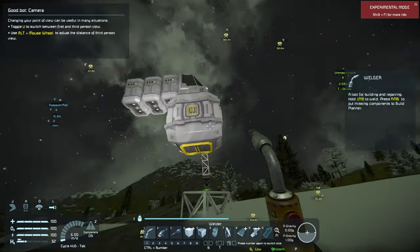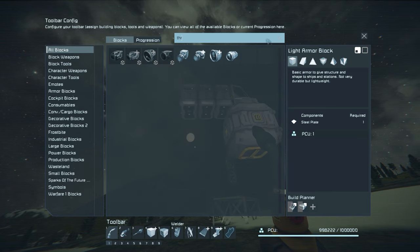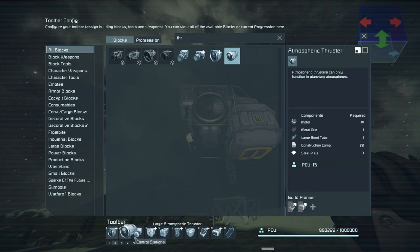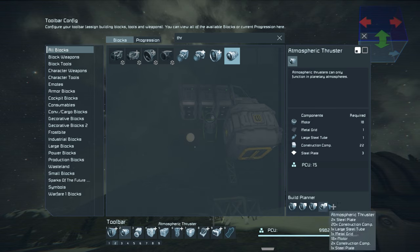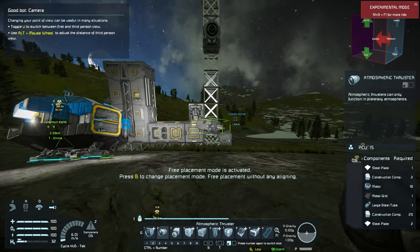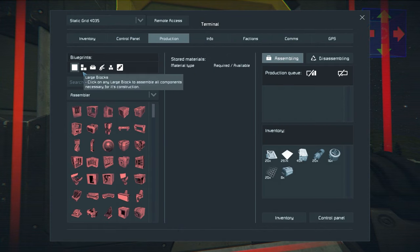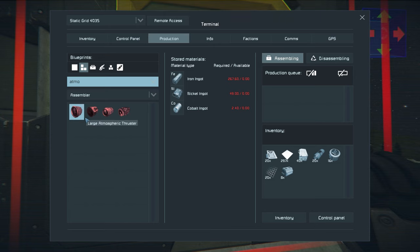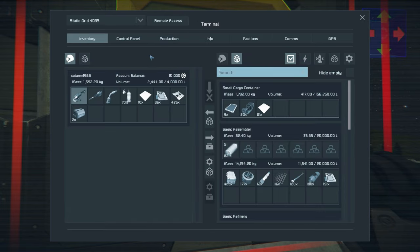Now I need to build some thrusters. We're going to use atmospheric thrusters. I'll build a couple of large ones and some smaller ones. You have to have a thruster in every dimension that you want to be able to move. I fell into my hole - let me come over and grab what I need. That large box is a small-grid large atmospheric thruster.